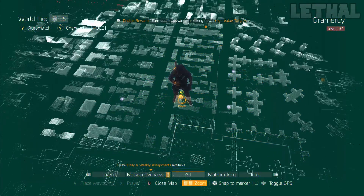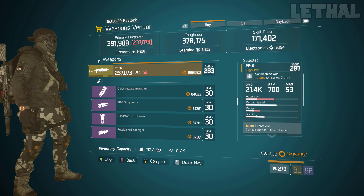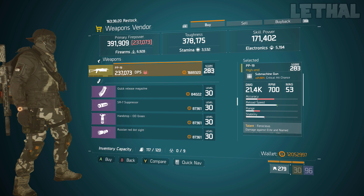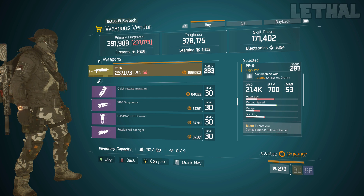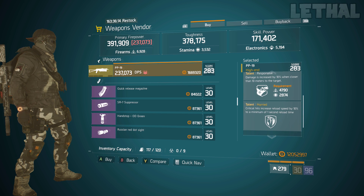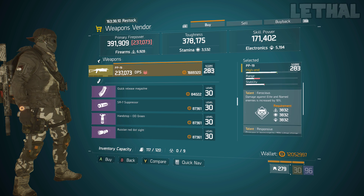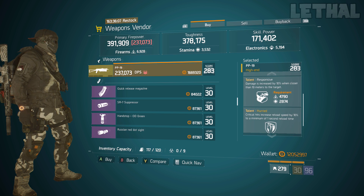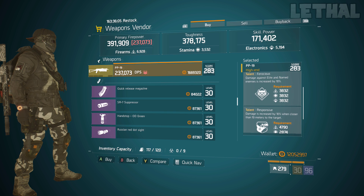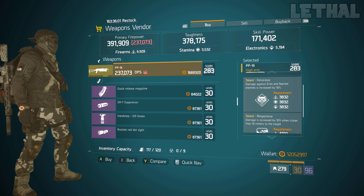Next up, we're stopping by the Last Cold safe house. He's selling a PP19 with 21.50% critical hit chance, 21.4k base damage, and the talents ferocious, responsive, and hurried. For PvE this is okay — maybe get rid of hurried and go for deadly. For PvP, definitely get rid of ferocious and go for deadly or unforgiving.